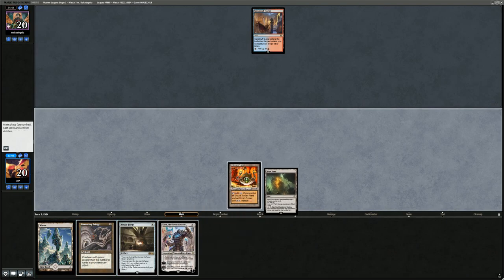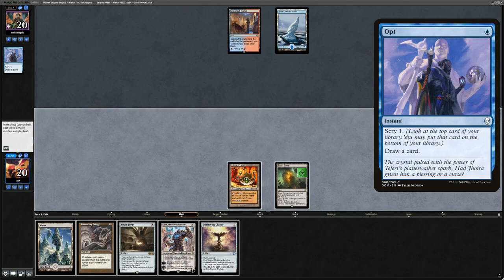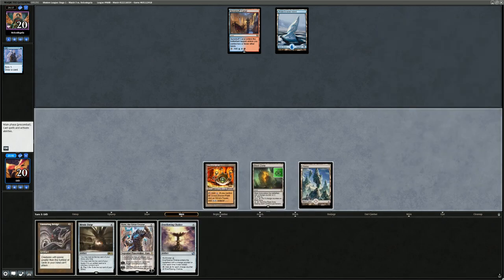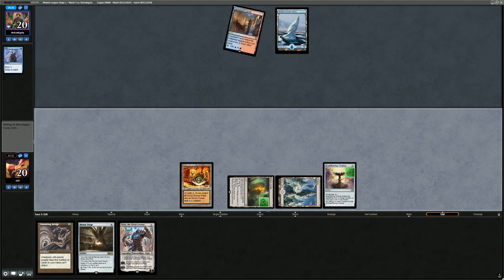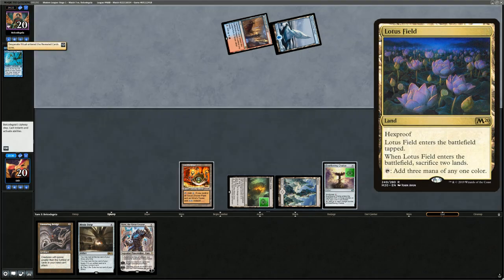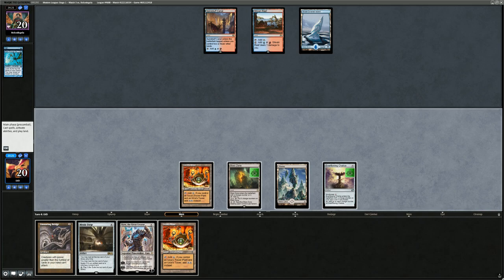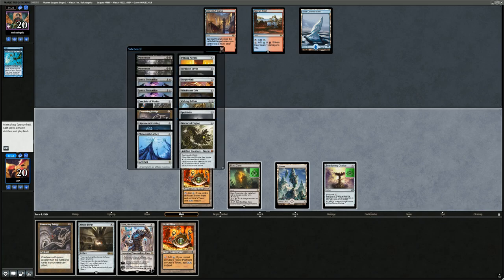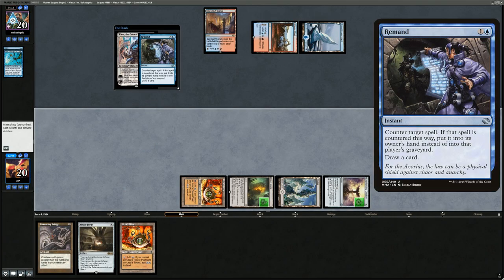I play Blast Zone and pass. Opponent plays Spiraling Embers — could be Storm, in which case Ensnaring Bridge doesn't do much. I play Chalice for one instead of Bridge. Opponent plays Peer Through Depths — this could be the Lotus Field twiddle storm version, although Desperate Ritual implies normal Storm. Karn gets onto the battlefield and I consider what to fetch: Tormod's Crypt to mess with the graveyard, or Witchbane Orb to protect from a lethal Grapeshot. Opponent casts something that gets Remanded, then it's going to be Baral on an untapped Steam Vent — the opponent is starting to go off.